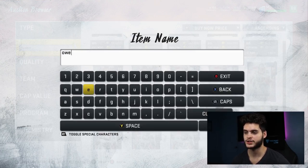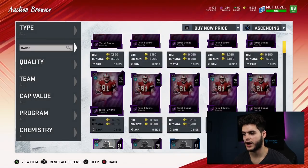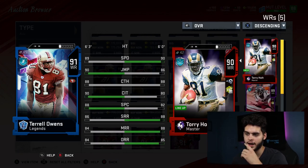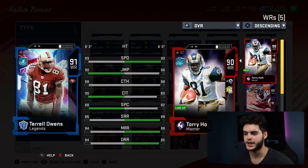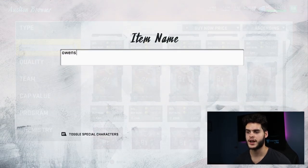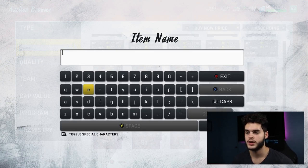Next is Terrell Owens, who just came out — you can play the solos to get him for free. Based on this card's stats, his power-up will likely have 88 speed, 89 jumping, around 86 catching, 87 catch in traffic, 87 spectacular catch, and low-80s route running. You're getting a burner wide receiver with great hands at six-foot-three — a monster. The only issue is I already have Torry Holt, DeAndre Hopkins, and Tyreek Hill, so it's hard to fit in another wide receiver.